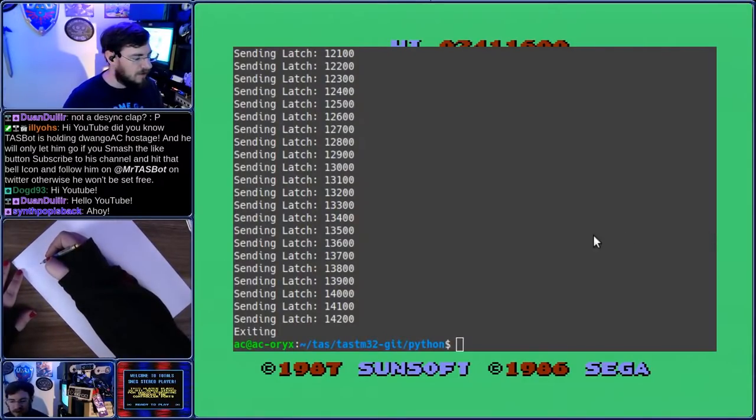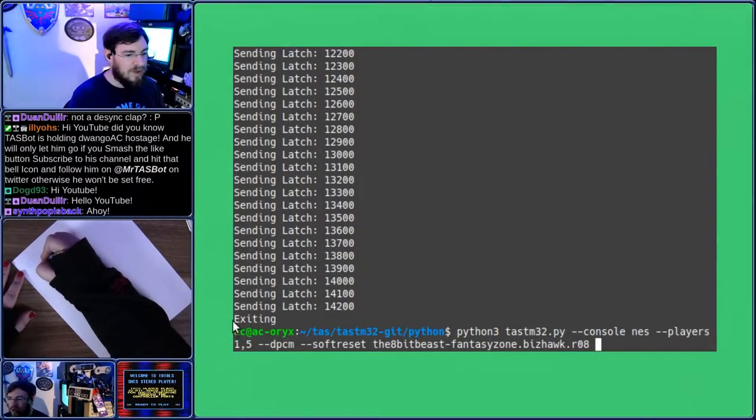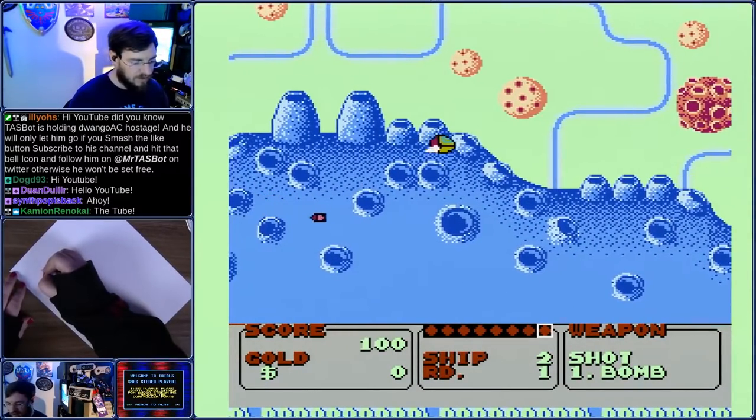I'm going to pull up this stream here. This is the command line we're using to run it. It's just a DPCM with a soft reset — we've got a reset wire connected to the console. So when I pull this line low, it will automatically start the run. So here goes.